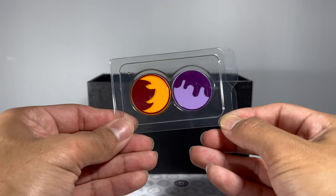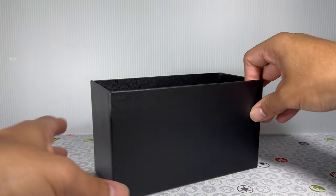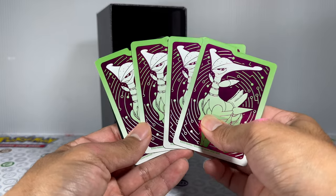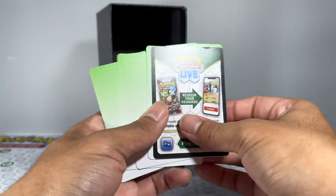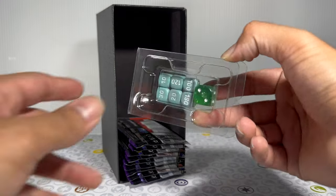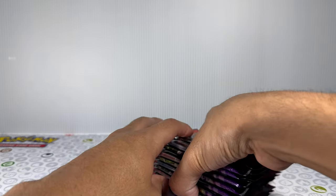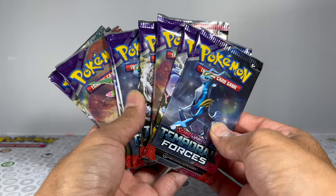Up next you get part one of your damage counters — your burned and poisoned coins — and right behind that we have our deck dividers in the same Iron Leaves colorway. When you turn them around there's a nice mint green fading into white with some polka dots on the back. You also get your dice, which appear to be the exact same colorway as the Walking Wake ETB. Finally, we have all nine booster packs.